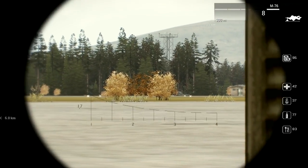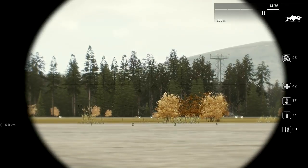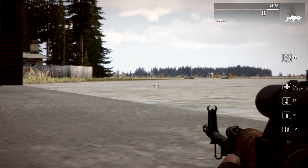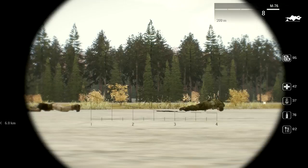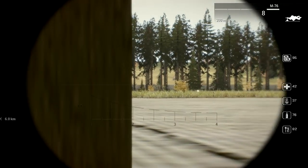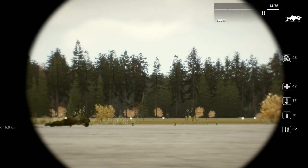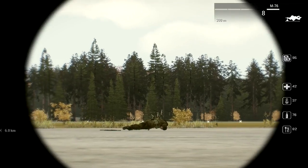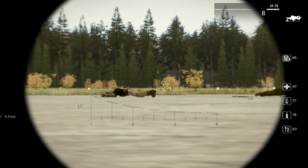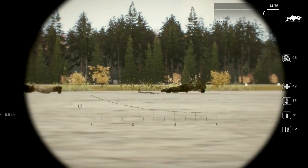Oh there it is. This is the Russian way of figuring out where your targets are. You can see down the bottom, there's the little scale. You can use that to determine on a standing man of average height — I don't know what average height is in this game — how far away they are. So at the moment he's looking somewhere in the region of 350 meters roughly.